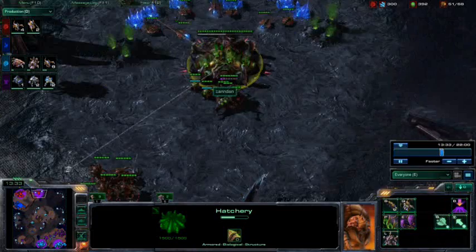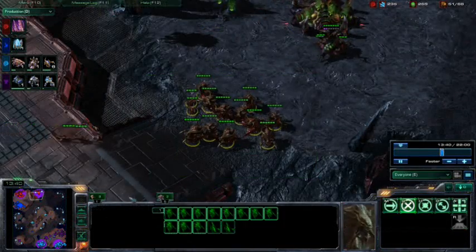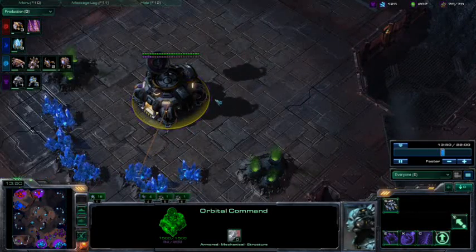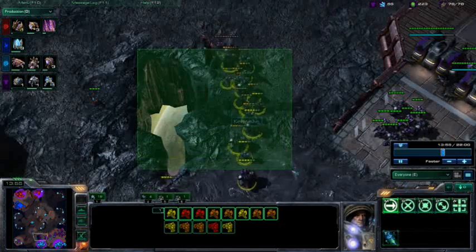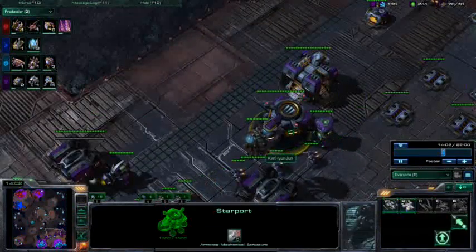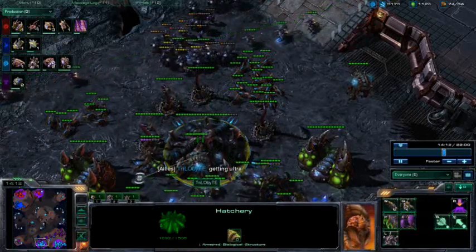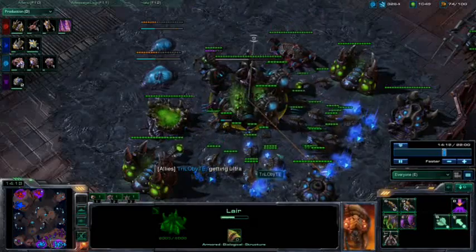We do have this expansion for Zandan, and he is starting to saturate it. He did take quite a bit of harassment though. We are seeing some Hydralisks pop out for him. This Overlord is still chilling in the corner. We see an expansion for Kim taking the corner position, as well as his harassment force — which shut down that expansion — pulling back to base to recoup. He is on Starport tech now, getting a couple more lings. And as we can see, he is starting to go for Ultralisk tech.